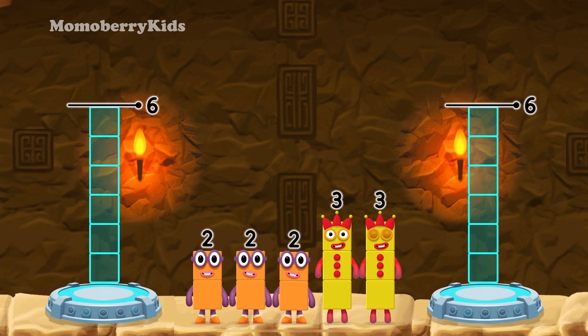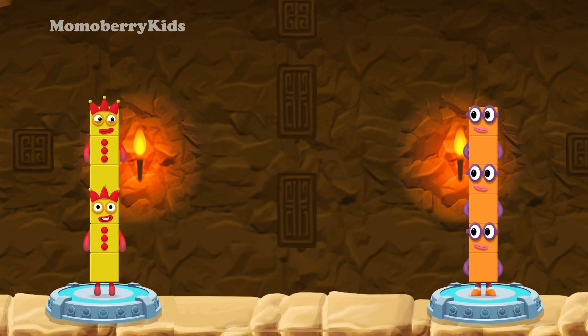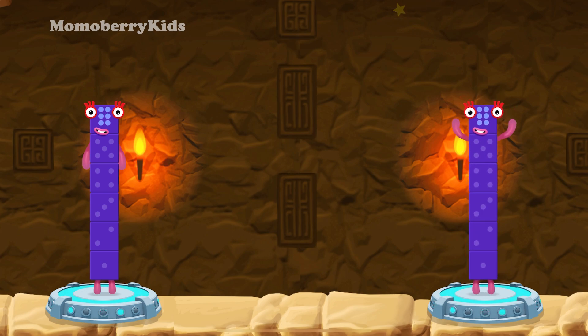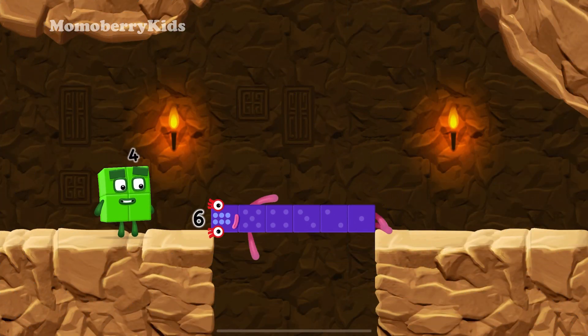Share the number blocks evenly to make two groups of six! Three, three, two, two, two — correct! Three plus three equals six. Two plus two plus two equals six. Six equals six. Well done!